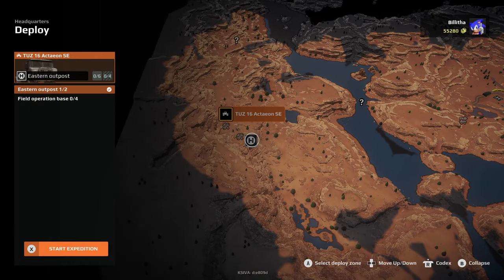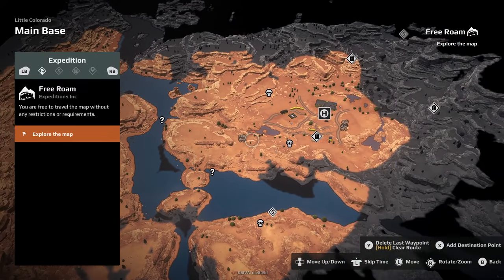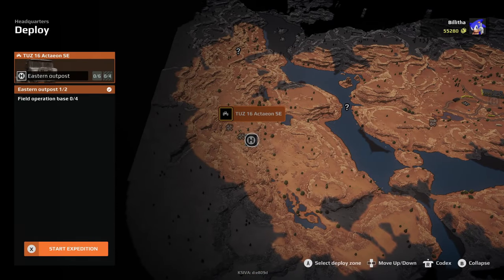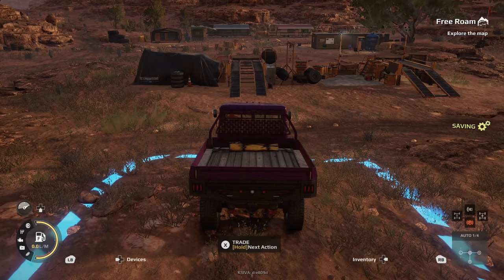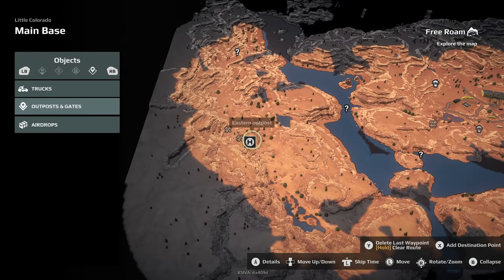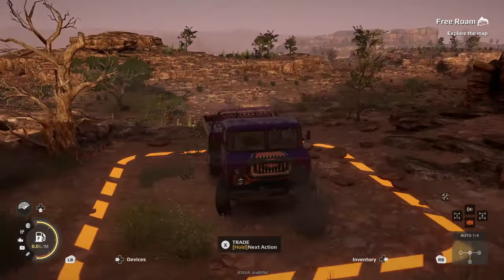So if we spawn at the eastern outpost, once we load in you'll see we've spawned on the left-hand side of the map. But if our objective or an airdrop is on the right-hand side, you would click the button on the map, go to the field operation base, select it, and then start your expedition. It's important to do this before you start, as there is a recovery fee in a set expedition. However, in Free Roam, truck recovery to an outpost is free — so if I recover to the eastern outpost, there we go, I'm now there at no cost.